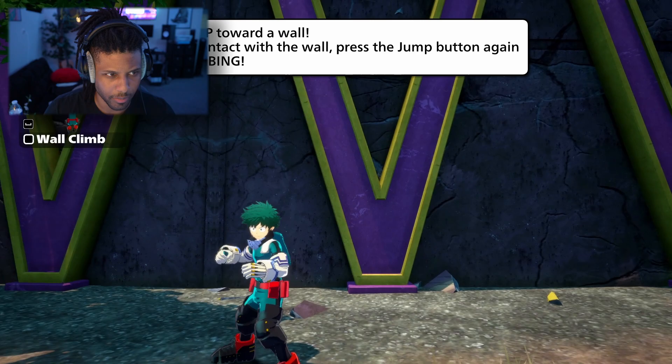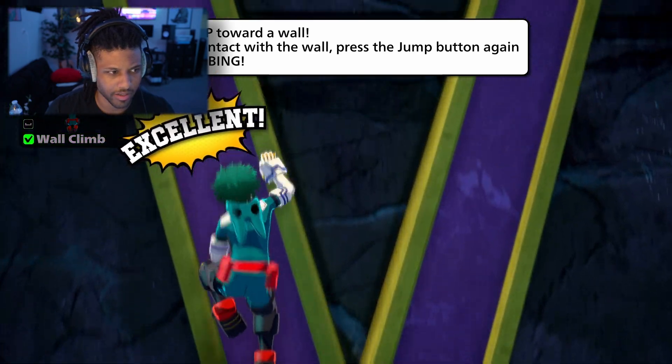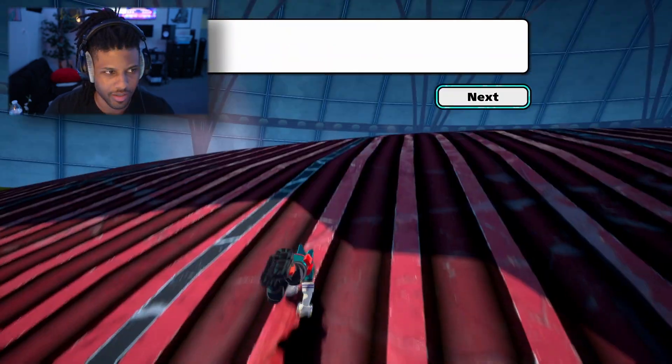Okay, let's climb a wall — jump toward a wall and press the jump button again to start climbing. Wow, that's actually decent.